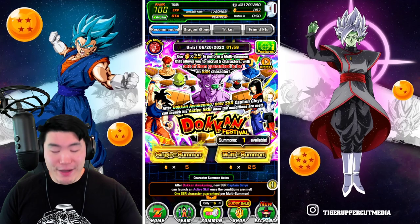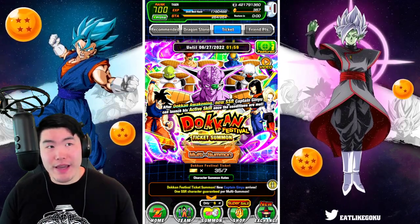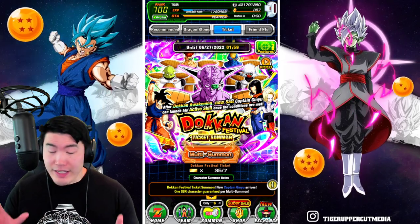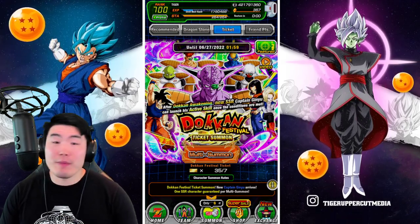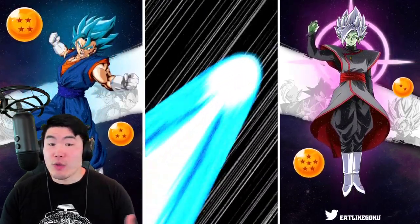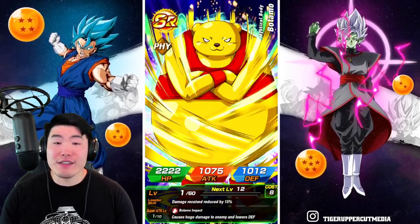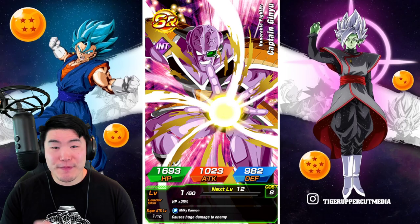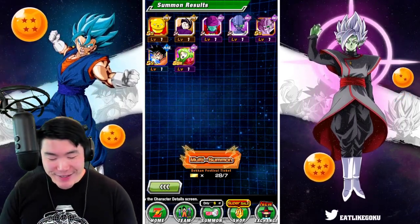We'll see what these tickets bring us. The last time I used these tickets they were very good. In fact, I think it was on the Androids banner where I pulled 3 copies — I'm pretty sure it was 3 copies in 35 tickets. Now I'm not asking for that much. If I can get just 1 copy in 35 tickets, I'd be pretty happy. So first multi, guys, jumping in. Feel free to summon with me. We're looking for some Xeno animations, some Goku Black Rifts, some Race Rewinds, maybe a double screen crack. Okay, nothing there. First multi might be a dud. You know what though, they can't all be winners. We got an SR Ginyu, so we're getting close. Okay, first multi: nothing.